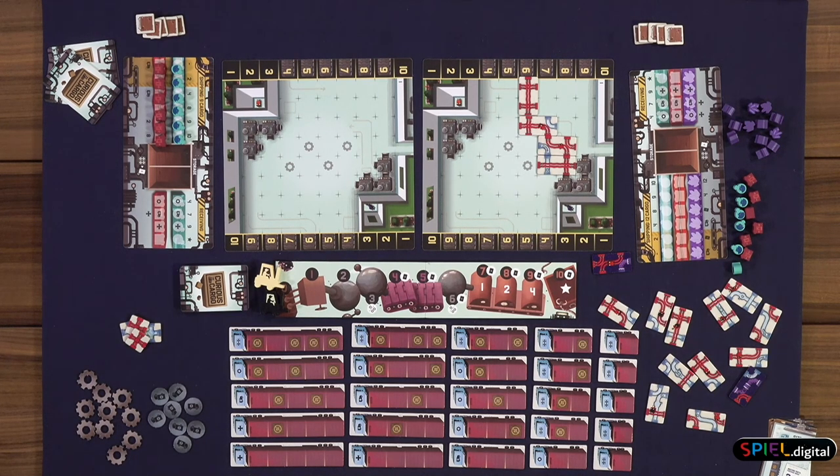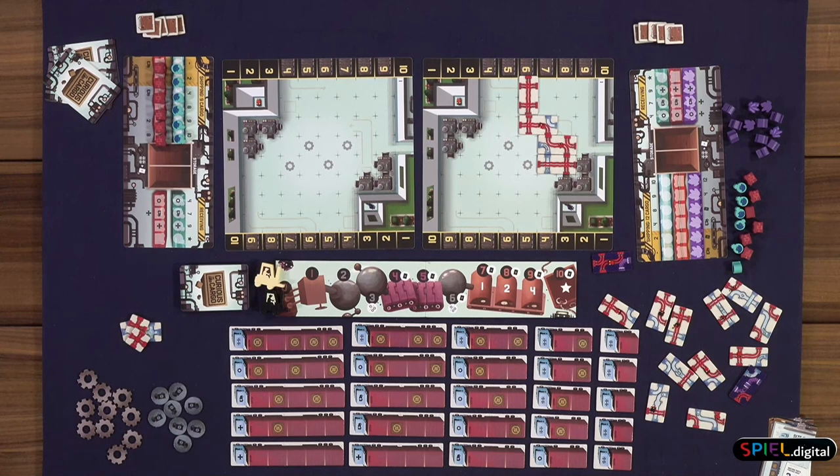I think that really cuts down on any potential feelings of frustration. If you're waiting for that perfect tile and by random chance you're just not drawing it, you can just ditch that plan, put a tile on top of something else, completely rethink this and go in a different direction. And maybe that's better.